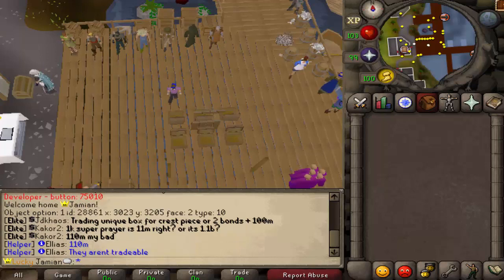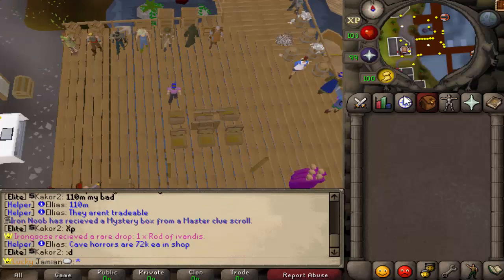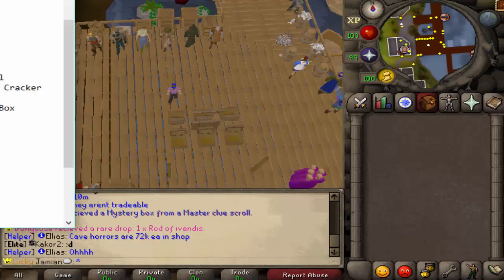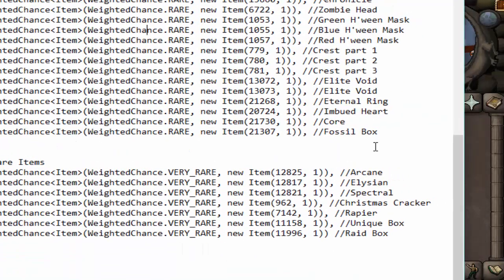So today we've got 500 special boxes. This is the new box that came out with the event. It's an event box that's been around a couple times before, but it always has roughly different loots. This time around, it is basically tiered similar to an elite mystery box. So a lot of the loots are roughly similar to that, but it does have a couple better things.